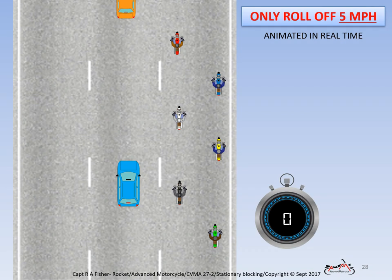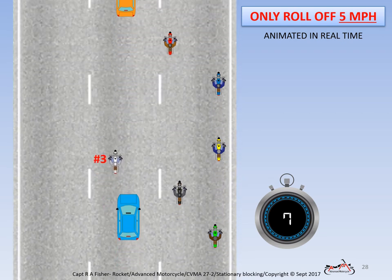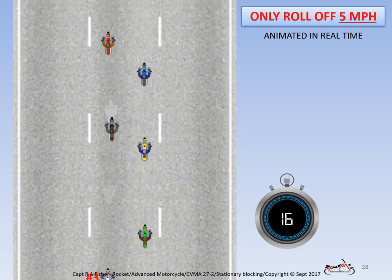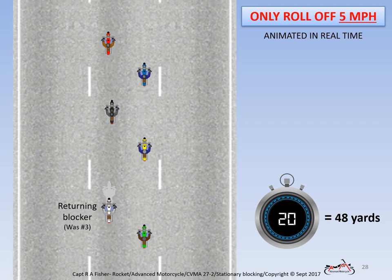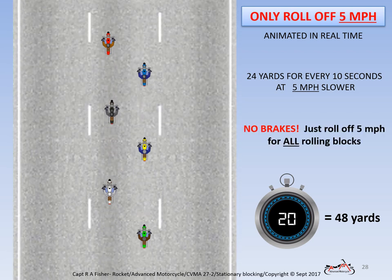As mentioned in the animation notes, these deliberately run faster than in real life to save video time. In real time, rolling blocks are much more gradual and are performed by merely rolling off 5 miles per hour — not more. We'll run this animation at nearly real time. The idea isn't to make blocked traffic hit their brakes, but only to allow gradual space to form large enough for our group to change lanes. With just rolling off 5 mph at any speed, the blocker creates 24 yards of additional opening for a lane change for every 10 seconds of slowing. Plenty fast enough.